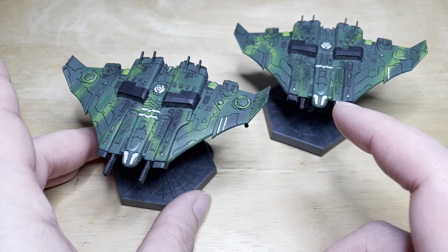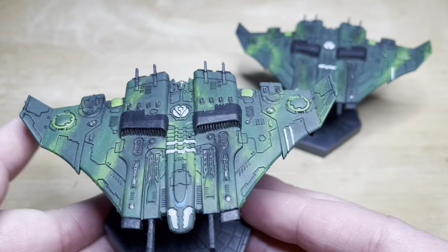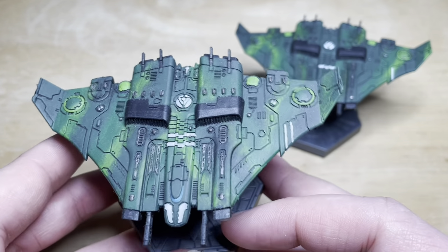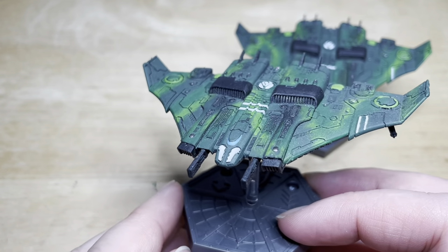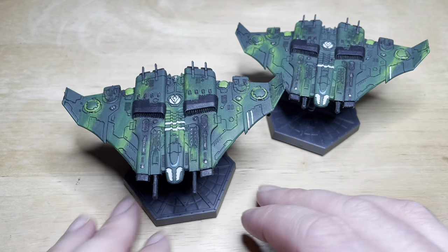This one here has the railguns and burst cannons on the sides. Like my Barracudas, they're themed in an army camo with some black and silver, and the windows are blue with white highlights. I've also added some matte finish on them.